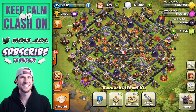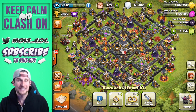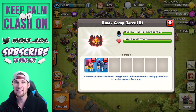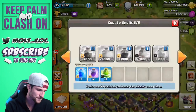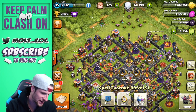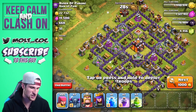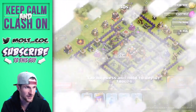Hey, what's up guys, welcome back — it is me, Molt! Today we are messing around on Town Hall 10 with a random attack strategy: the Peck Arch strategy. That's right — we're going to have some PEKKAs and some archers. We've got seven PEKKAs, 65 archers, and the goal is to clear out a side of a base with the archers and then get the PEKKAs right up in there. We've got two jump spells, two rage spells, and a lightning spell for any clan castle troops we run into. I feel like this strategy could work pretty well — we're trying it out for the first time.